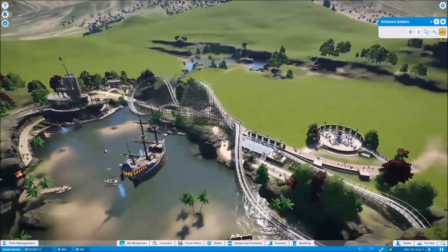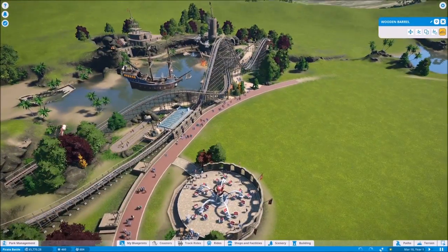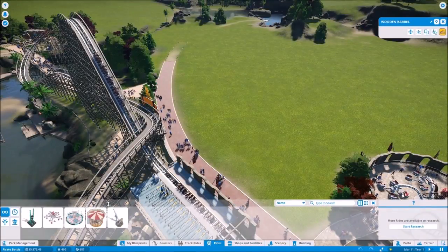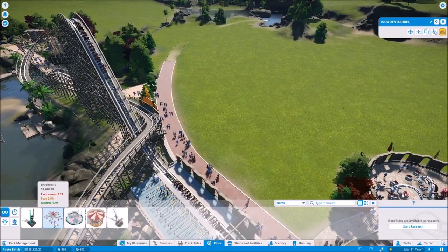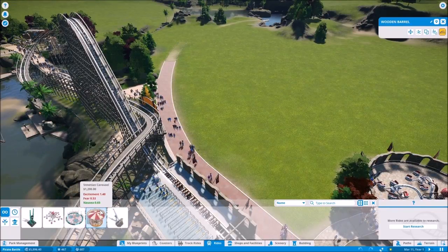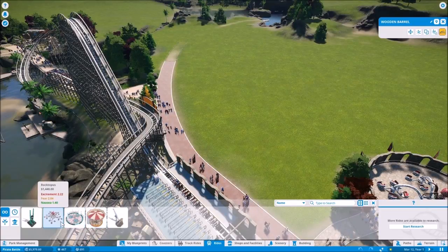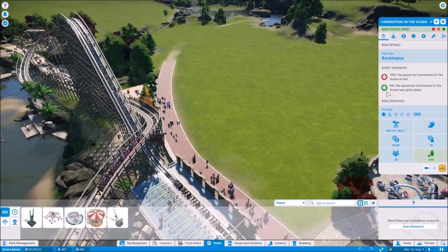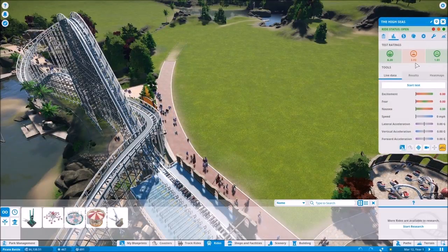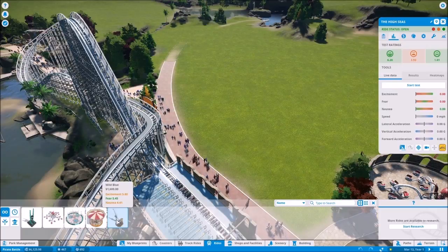Okay, let's think about this. Where would we want to expand? We already have this nice pirate-themed area over here. An obvious starting place would be just right here — this grassy area. There's just a lot of empty space we could potentially take advantage of. Let's see what type of rides we have, because building a second ride is obviously the first thing we want to do. We've got Rocktopus, Insanity, Teacups, Venetian Carousel, and the Wild Blue. We have $6,000, so we could get any of these.